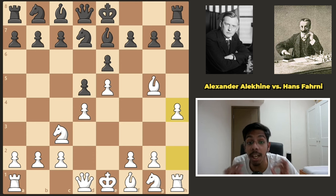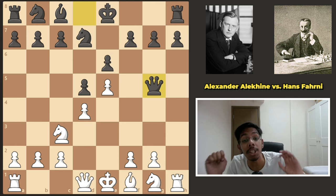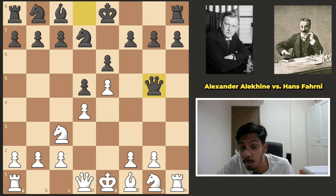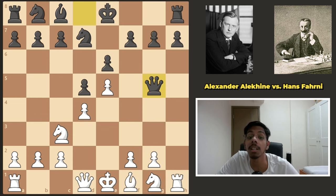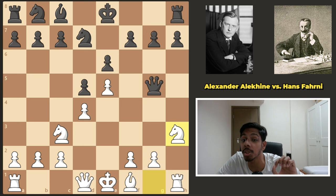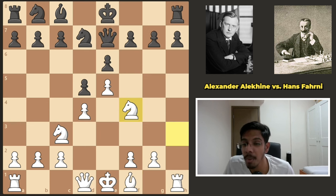It's only move six, and he's ready to sacrifice. Black takes the bishop and wins a pawn in just seven moves. If you play a normal move like developing the knight, that is not the point. The point of this sacrifice is to put the knight on h3 and kick the queen.